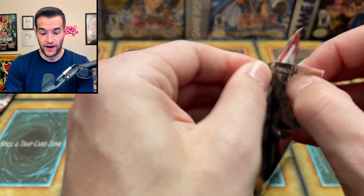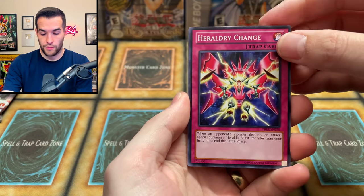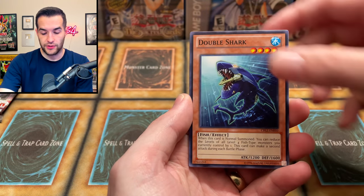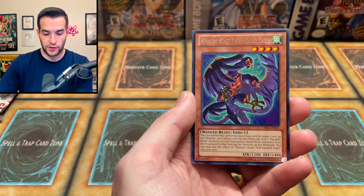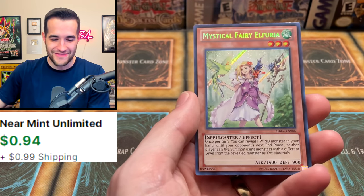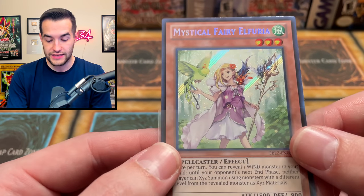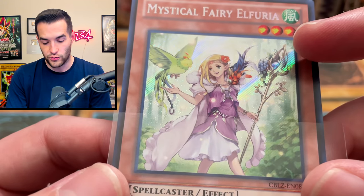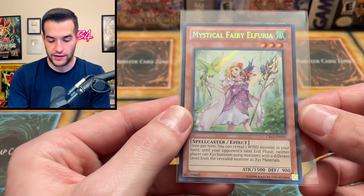Come on, let's go — you gotta believe! Heraldry Change, Abyss Scale of Cedis, Leese, Double Shock, After the Storm, Sheer Yu, Jarak Impact, Heraldic Beast Twin-headed Eagle, and — a secret rare! Let's go! Mystical Fairy Elfuria — I've never heard of this card so I'm guessing it's not that great, but it's a secret rare, thank goodness. It has a weird secret pattern, like a rainbow in two spots — kind of weird but I kind of like it.